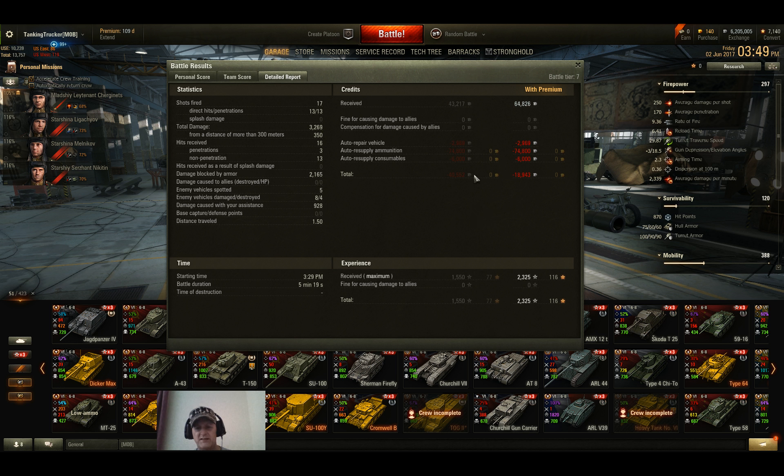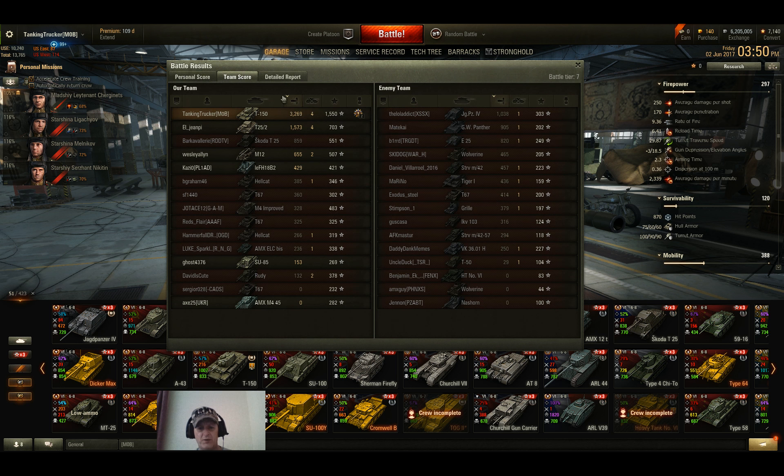We made 64,826 credits, but I completely forgot to switch off premium rounds — I was shooting all premium rounds. With 167mm standard pen I would have ripped through all of these tanks just fine. The only ones I might have had trouble with on standard were the Tiger I and maybe the Heavy Tank No. VI if he angled really well. I'm kicking myself because I just forgot to switch back to standard rounds.